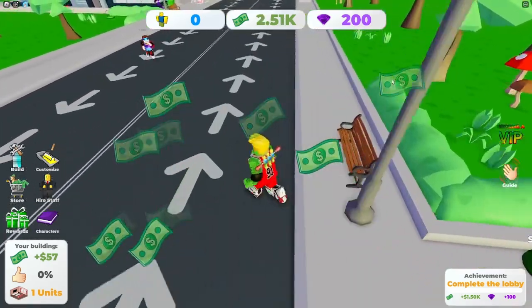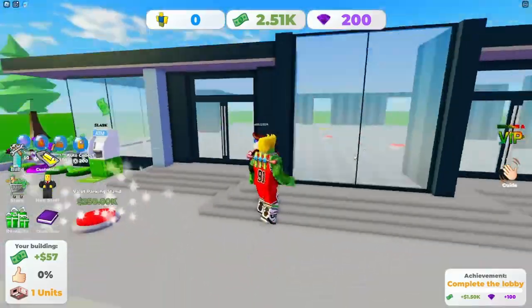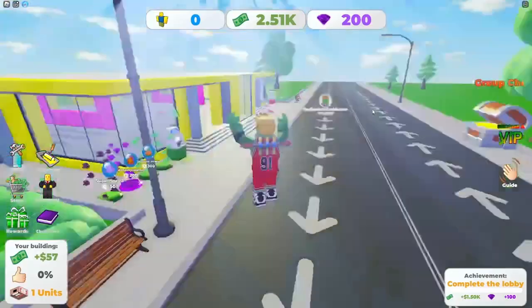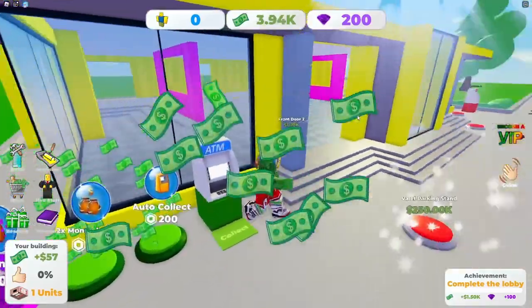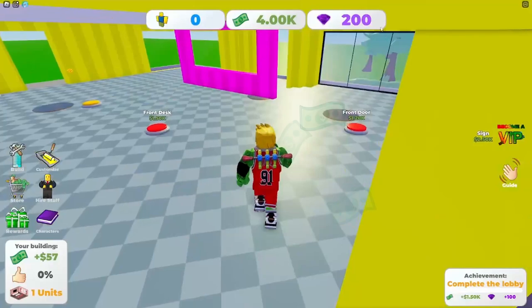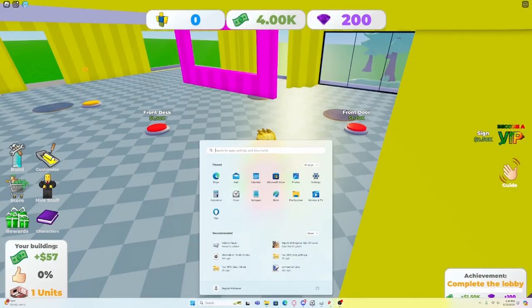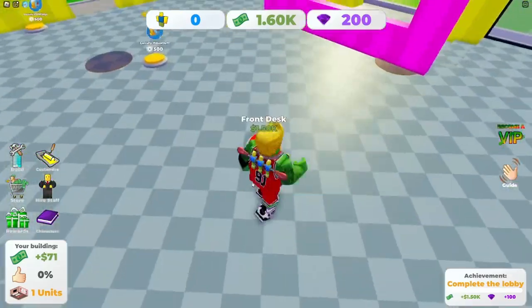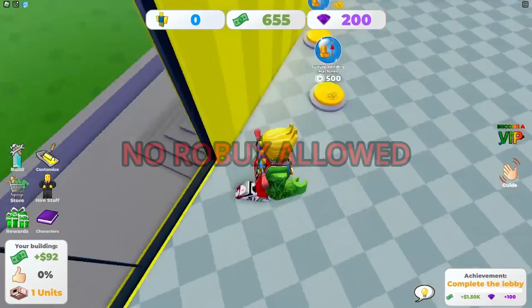Follow me! This is your tycoon, you're actually doing pretty well — better than me. Did you customize yours yet? On the left there's a customize button that you can click and customize anything you want. You got two front doors? I'm good. Front desk is 1.6k — no Robux, no Robux.